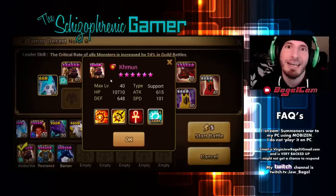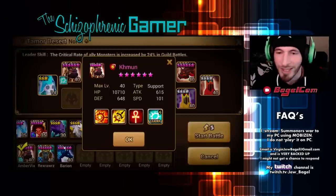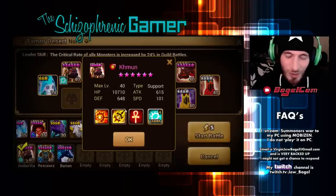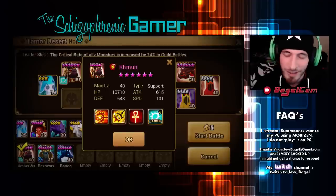Thank you, Amber Vixen. As always, she's always got these new monsters. Like, whatever monster just comes out, she always has it — six-starred, extremely fast. Verticulous.